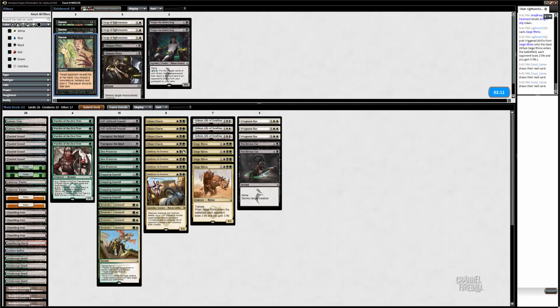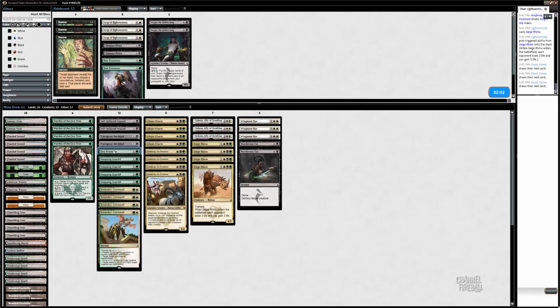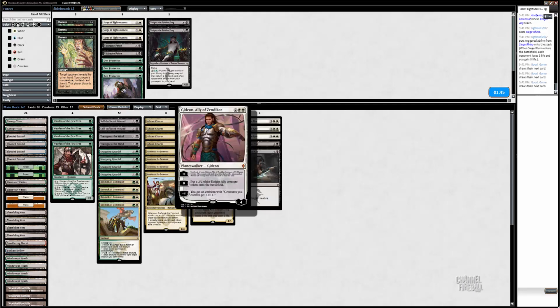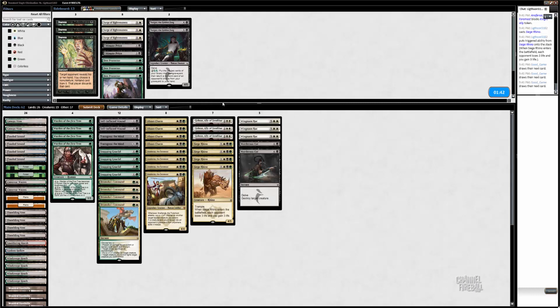I kind of like to bring in a little more. But we don't have that much to take out. I like Gideon a lot on the play; on the draw I like to trim a few. I don't really like Den Protector — I don't think the matchup's very grindy. It's all about having a stronger board presence. Den Protector is great in grindy removal games, but cards like Wingmate and Gideon make it very hard to just play an attrition game. You play Gideon while you're ahead and you just kill them. So I don't think Den Protectors are that good in the mirror.